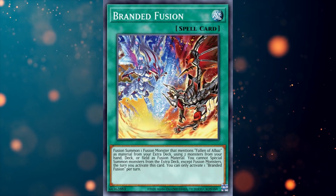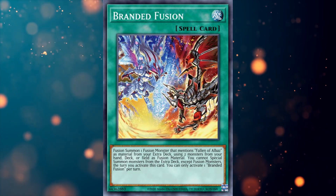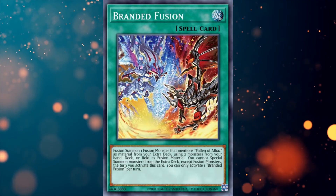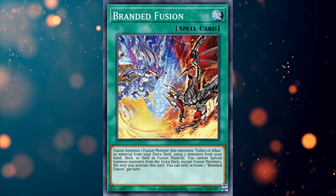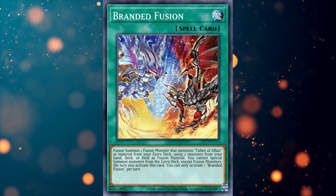The next card is possibly the best card in the deck, and that would be three copies of Branded Fusion — the most talked about Yu-Gi-Oh card at the moment. Is this card as busted as they say? Nah. Branded Fusion allows you to fusion summon the Albaaz fusion monsters using materials from your hand, deck or field. Now this is pretty crazy, but unfortunately it locks you into fusion monsters.